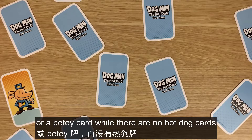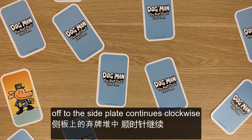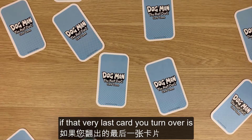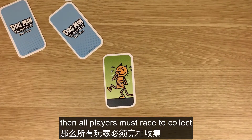If you draw either a Dogman card or a PD card while there are no hot dog cards visible, then those cards are placed in a discard pile off to the side. Play continues clockwise until there are no more hot dog cards left on the table.